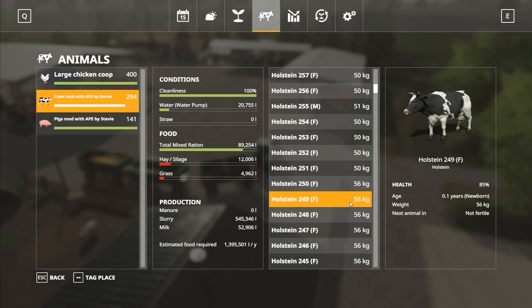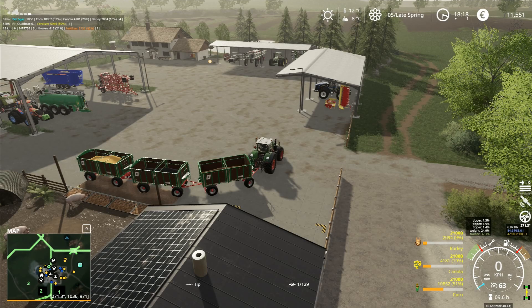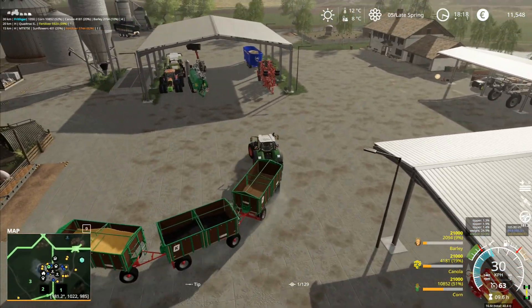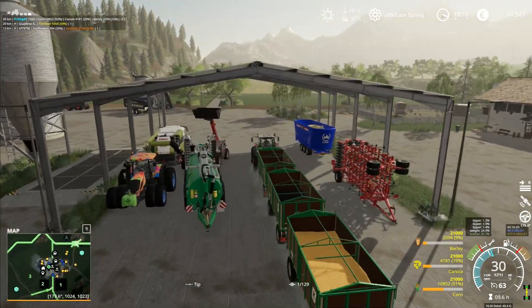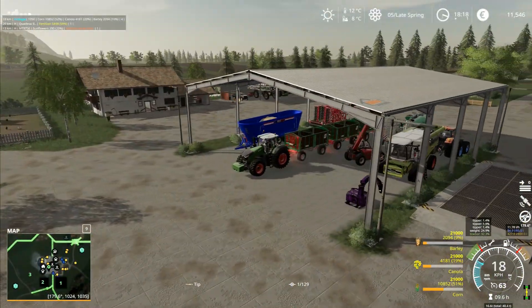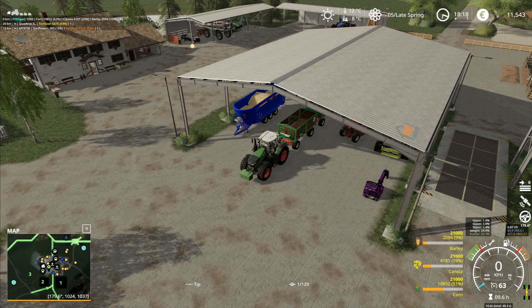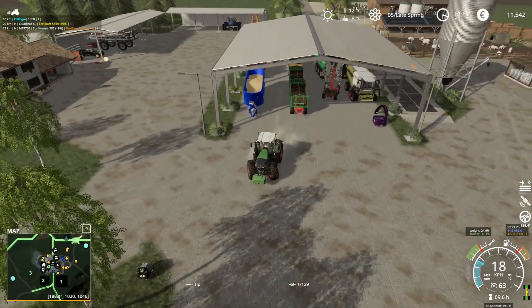Our animals are all on 85% - the adults as well. Is that because I'm not giving them straw? The total mixed ration is not all the way up. I wouldn't have thought that would be it, because we're keeping that at a reasonable level. I just don't want to have it completely topped up all the time. Maybe there is a thing where you've got to have it completely topped up all the time. Then I can go get the straw and I can drop that in.